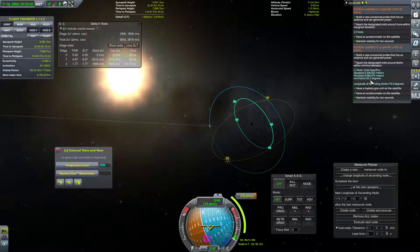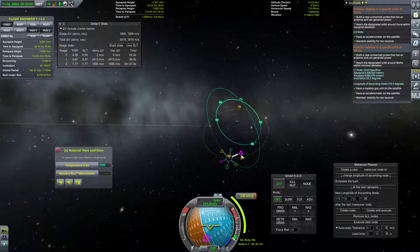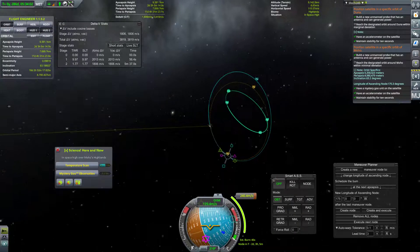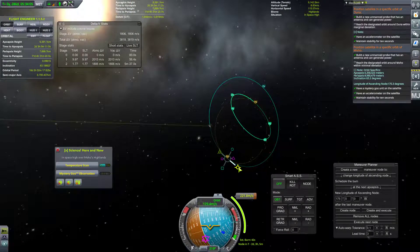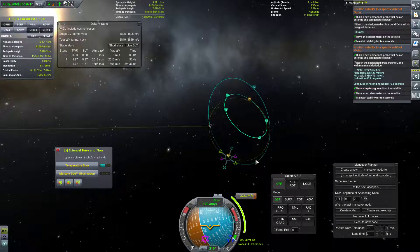Our inclination needs to be 63.2 degrees, which is our correct inclination right now. So all we do need to do is change the longitude of the ascending node. Let's just work with this a little bit. We need to go a lot more like this, but we're falling in this way right now, which is actually the opposite direction we need to go.